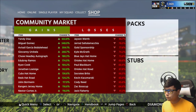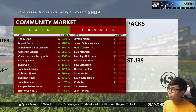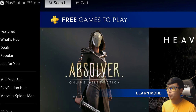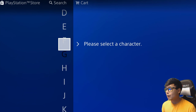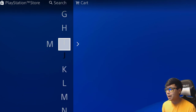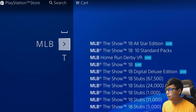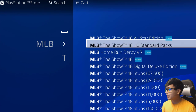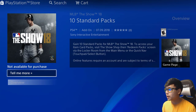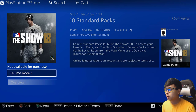I'm going to show you guys exactly how to get this 10 pack bundle for free if you have PlayStation Network. Head over to your home screen, then go to the PlayStation Store — it should be all the way to the left. The fastest and easiest way to do this is go to Search, type in MLB, and MLB The Show should come up. Select '10 Standard Packs' and go into that.